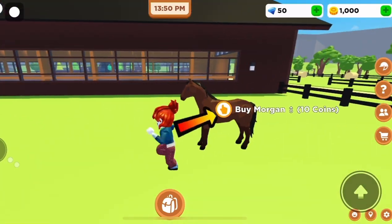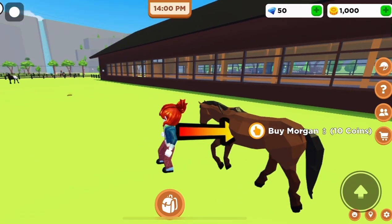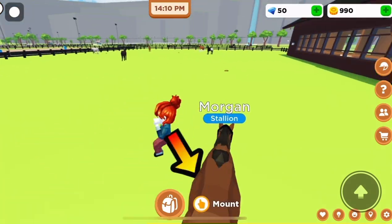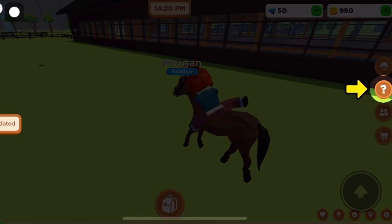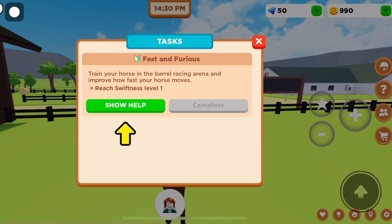As you can see, I can buy this Morgan for 10 coins since I have a thousand. This is your first horse — the Morgan. There are a bunch of other horses you can buy in the future with money you'll be able to earn. Go ahead and press the mount button, then press the question mark — you want to reach swiftness level one.